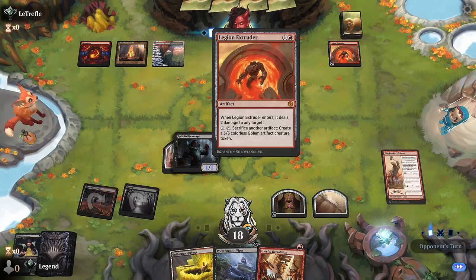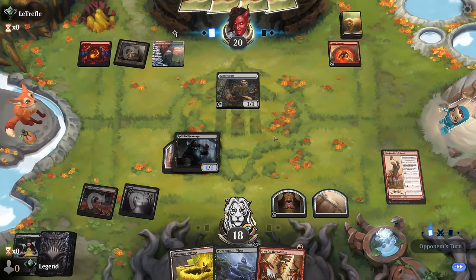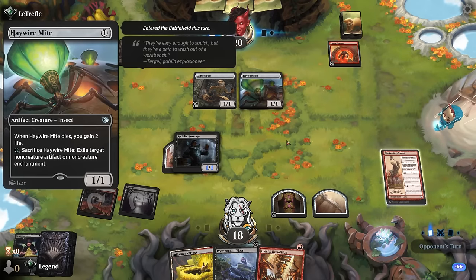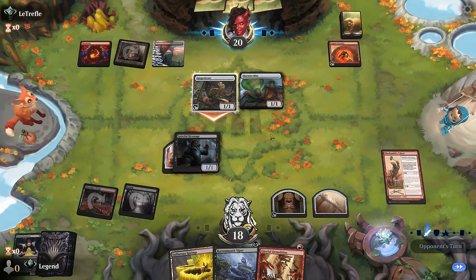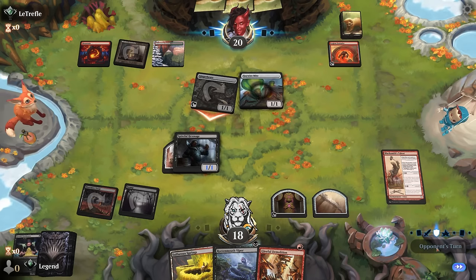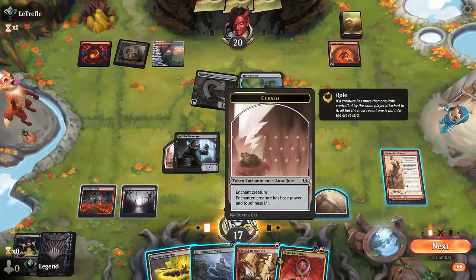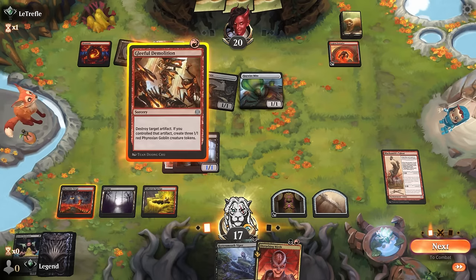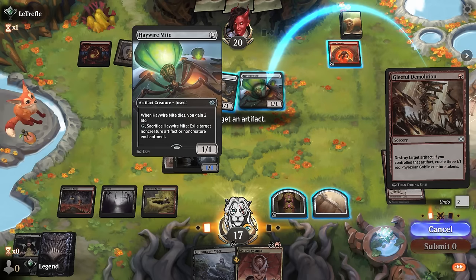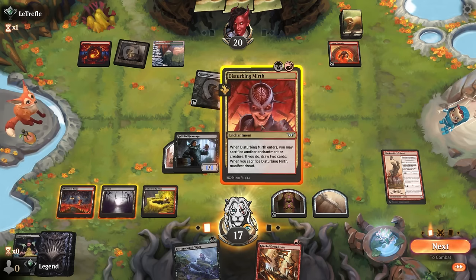Our opponent could make a Golem for 2 mana, sacking the Ginger Brute. They've got a Haywire Might — can go after artifacts and enchantments. Not too bothered if they blow anything up. They're most likely just going to make a Golem. Disturbing Mirth: we can also sac the Cursed Roll Token. Play Disturbing Mirth and sac everything to play Viper, or we can Gleeful Demolition. Although I have to watch out for Haywire Might blowing up my artifact in response, so maybe playing Disturbing Mirth to draw a few more cards first makes sense.